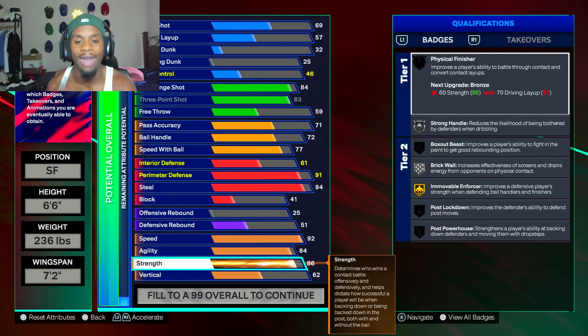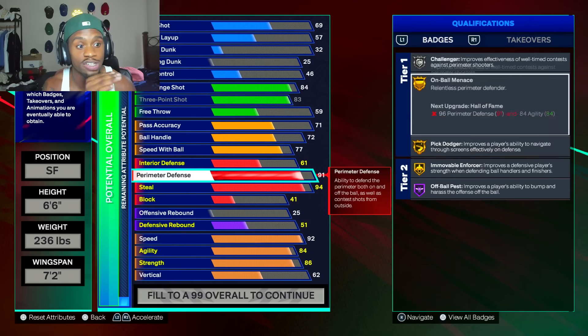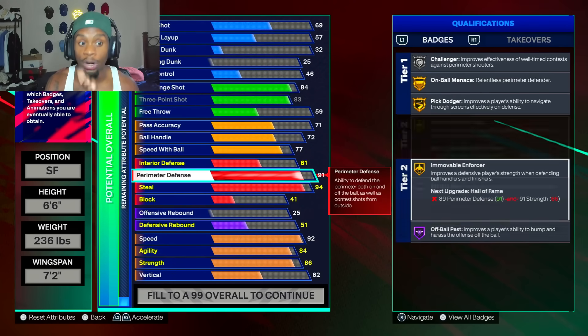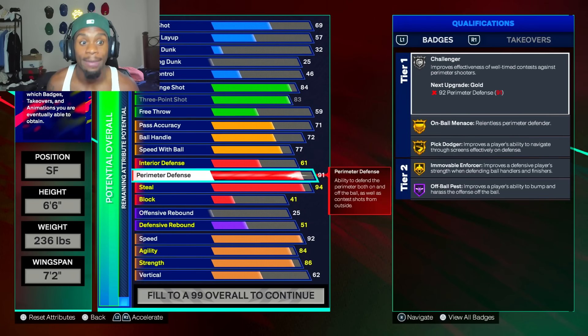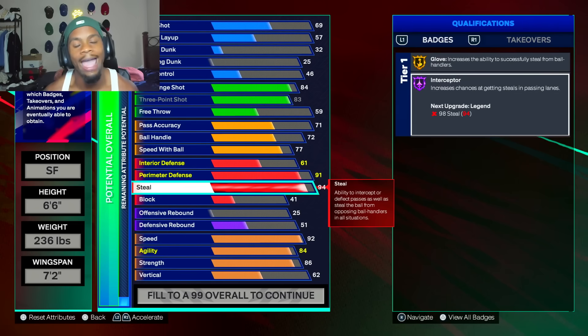So we're gonna have every defensive badge Hall of Fame or higher besides Pick Dodger. When you add plus five to your steal, we get Glove Legend and Interceptor Legend — you need a 99 steal for Glove Legend, and with the plus five cap breakers on our 94 steal, we gonna have a 99 steel and get it legend. We're gonna have legend Glove and legend Interceptor. So put your five cap breakers in perimeter, five in steal, and five in strength — you get all Hall of Fame or higher defensive badges.